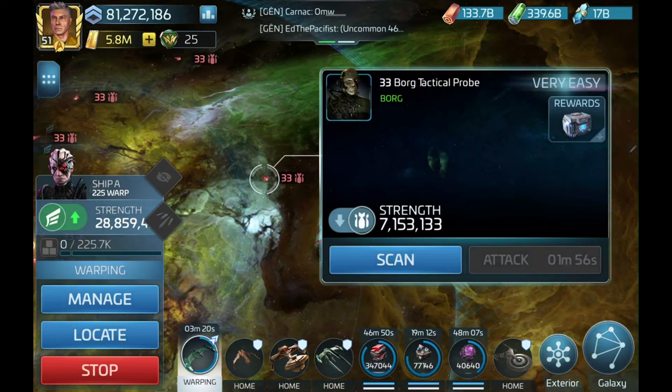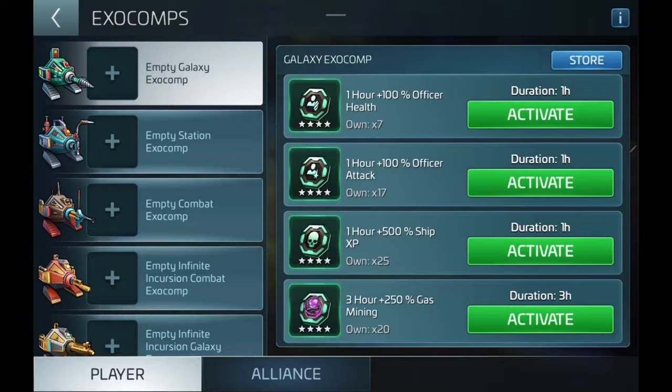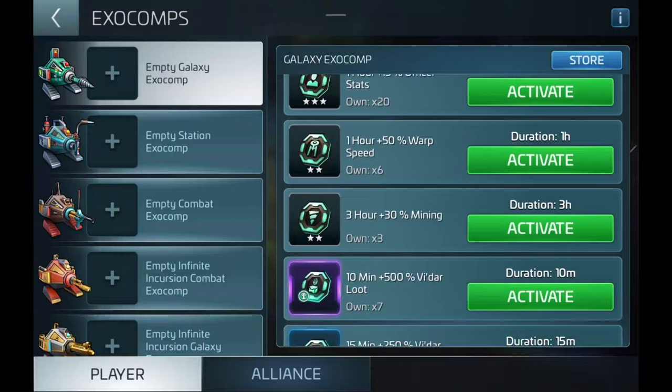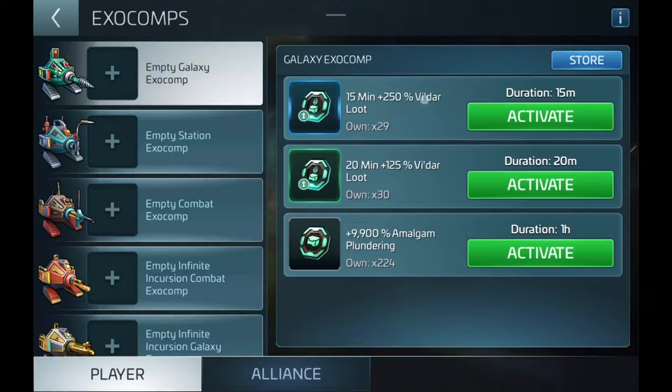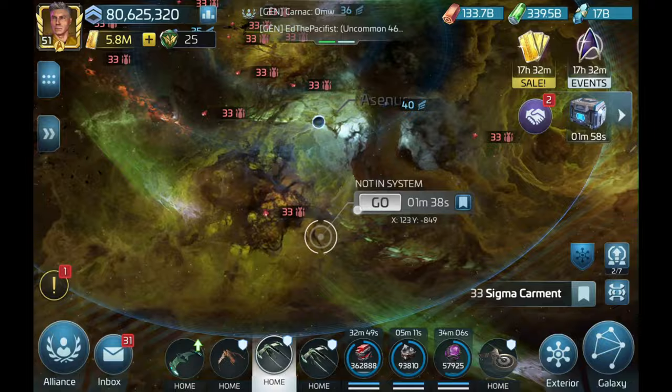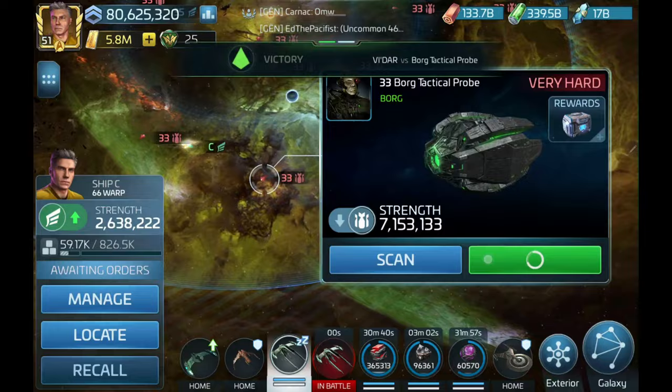Two runs against a Tactical Probe should give you enough Nanoprobes to do the recommended pulls from the Borg Refinery. Hunting Tactical Probes can take some time, so once you've done the exchange, use the Vidar Loot Exocomps you get from it. The Exocomps reduce the time it takes to get loot by increasing loot drops from the Tactical Probes. Once you've maxed your first Vidar, I'd highly recommend getting a second so you can send both Vidars in on a single run, maximizing the consumption of a single Exocomp.